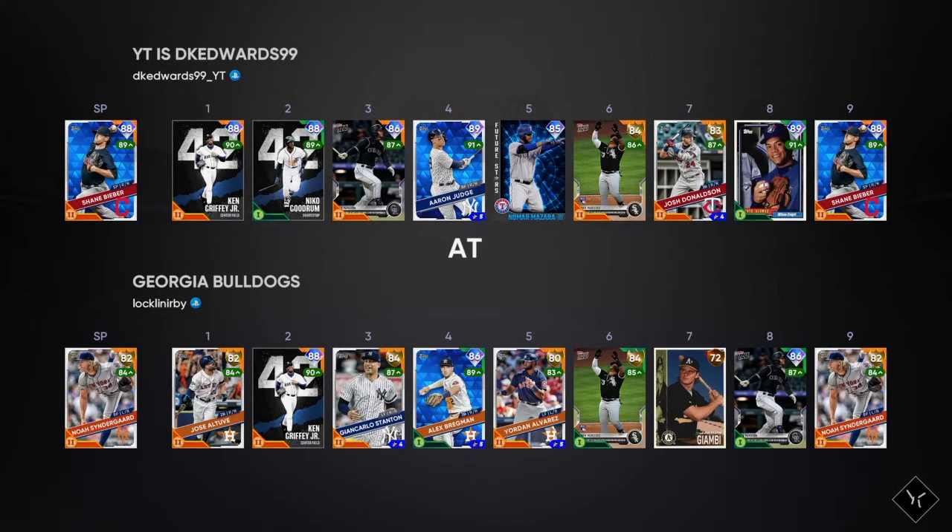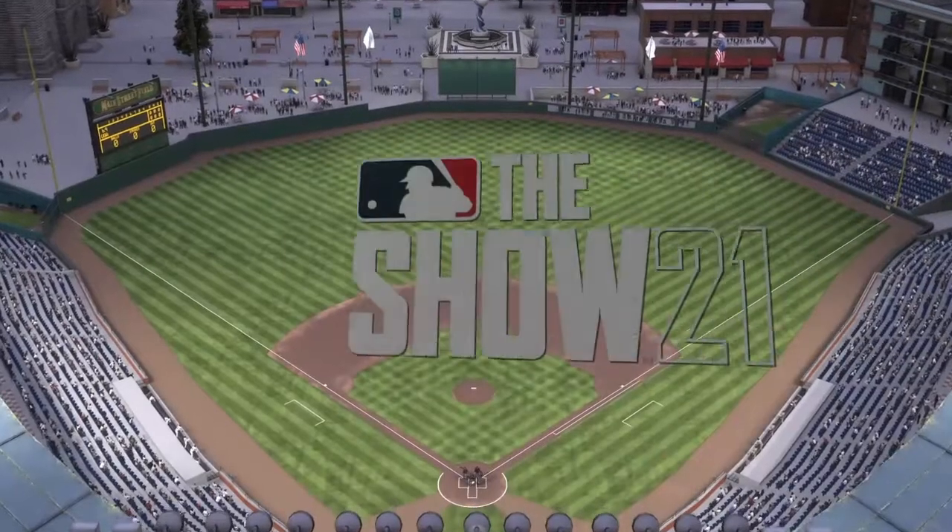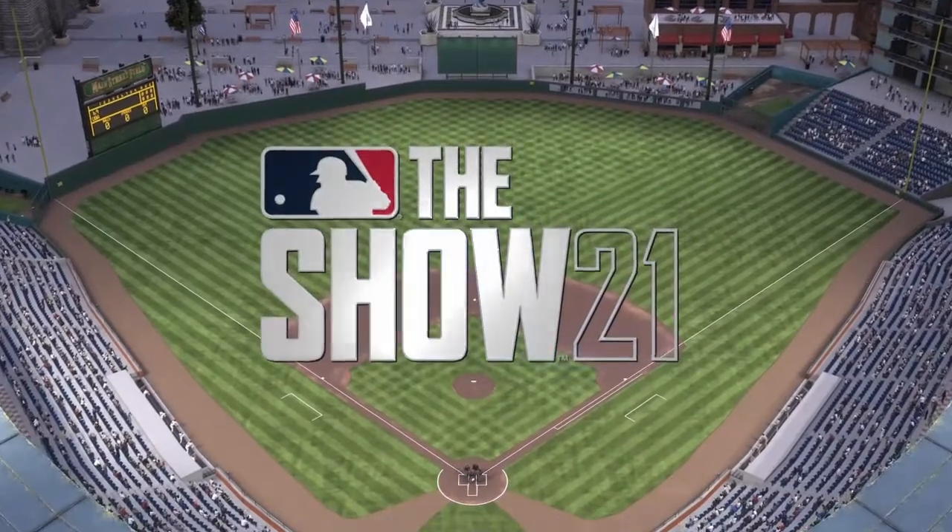We're getting into game two now — we'll be playing the Georgia Bulldogs. I have an updated team: Griffey Diamond, Nico Goodrum, McMahon, Judge, Mazzara, and Diamond Roberto Alomar. Also have Diamond Shane Bieber on the mound. He's got a pretty good team — three diamonds: Bregman, Griffey, and McMahon I think.